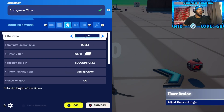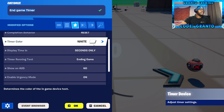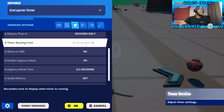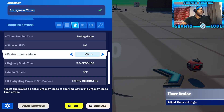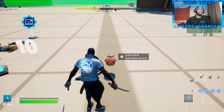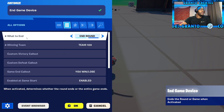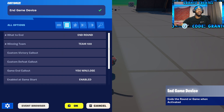Get back over here next to the trigger. Pull out a timer device. Name this 'In-Game Timer.' Duration — 10 seconds. Completion behavior — reset. Time or color — keep it white, it doesn't matter. Display time in — seconds only. Show on HUD — turn to no. Urgent time — turn on, because there is stuff you can do with this. Urgency time — five seconds. Audio effects — turn off. If instigating player is not present — keep empty. The last device, which is something we don't use often, is the in-game device. What to end? You're ending the round so that it can start a new round. Winning team — put 100, because you don't want the team you're on to be the winner if you die.